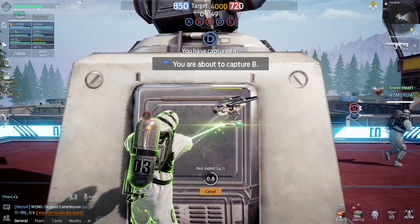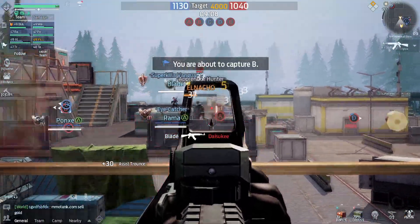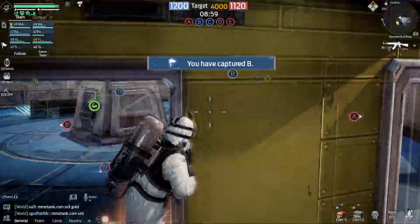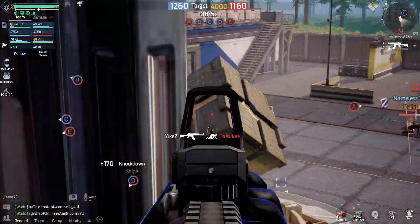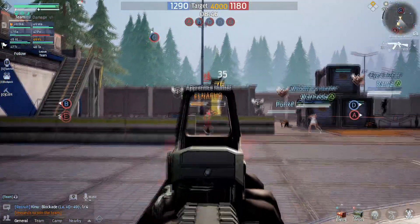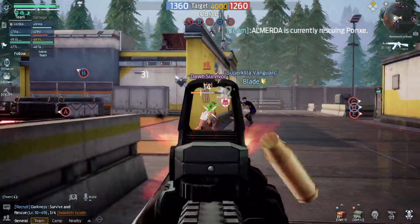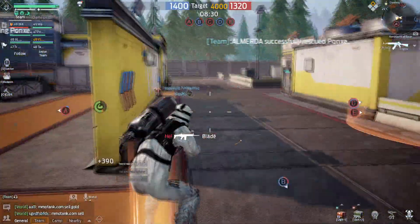The second weapon on the list is the AK-47, also on S-tier. The AK-47 does a little bit more damage than the HK416, but there's a lot of kick to it. The recoil and spray pattern gets worse the more you shoot. If you're a PC player and you can pull down your mouse to control that recoil, then this is probably the weapon you should go for. AK-47 is the same level as HK416 — it just does more damage, but you need to control the recoil.